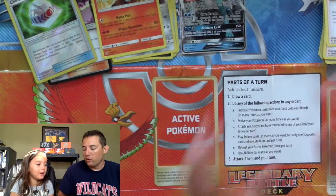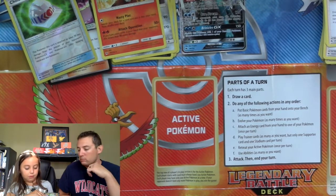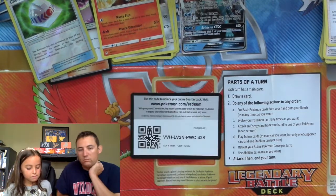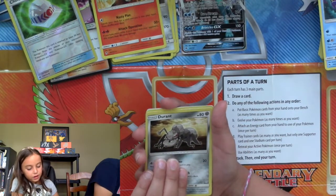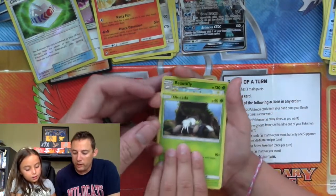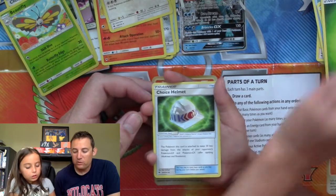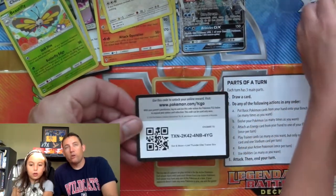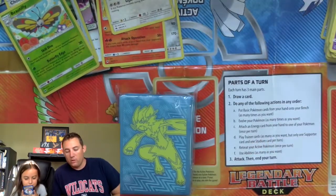Addison, this is your last pack. Please get one — I want to get one. Bruxish, Duriante, Marill, Nincada, Makeda, Toucan Sam, Energy, Choice Helmet, Mantine, and Girafarig. And here is the code card from her Elite Trainer Box. Those of you that want to use the sleeves in the online game, this is what they are going to look like.